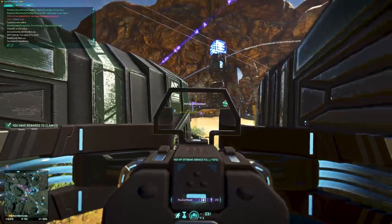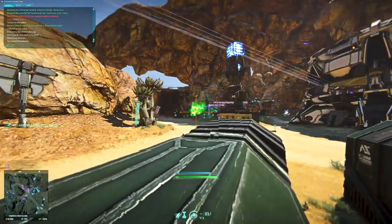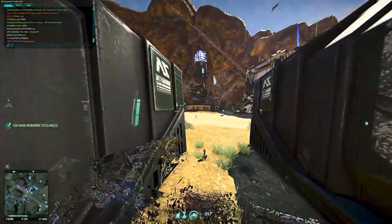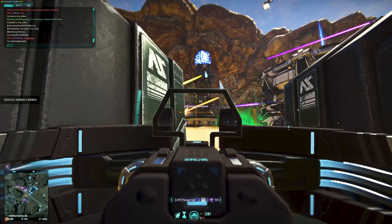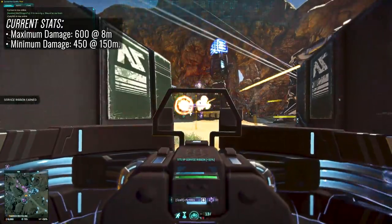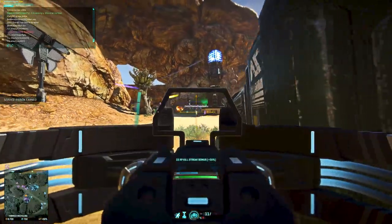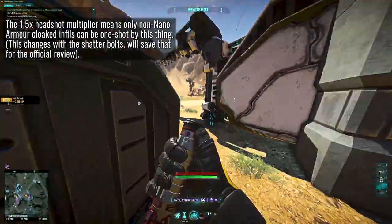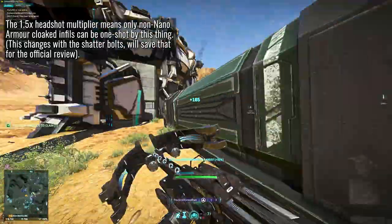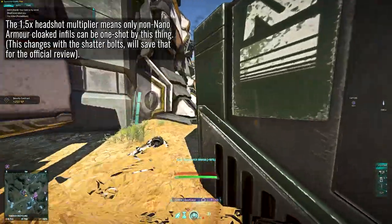This is going to be a catalyst for a much wider conversation today. For those of you who are a little bit out of the loop, here's the rundown. This here is the Seeker HLX — a heavy crossbow that can be equipped in the primary weapon slot of infiltrators and light assaults. It fires heavy hard light bolts that are incredibly accurate and damaging out to some pretty extreme distances. The stats as of this video are 600 maximum damage at 8 meters, dropping off to 450 minimum damage out at the 150 meter mark. It sports a 1.5 times headshot multiplier, which means it can one-shot an infiltrator not running nano armor cloak, but that's about it — it isn't capable of one-shotting everyone in the game when they are full health. That is at least when you're running the stock ammunition, but we'll get more into that a bit later on.